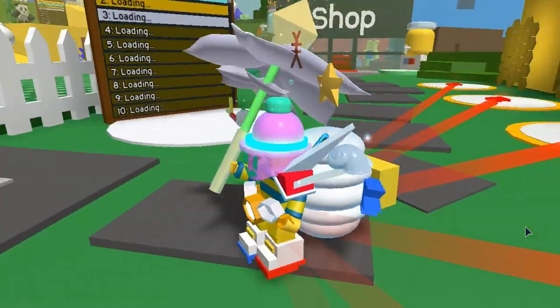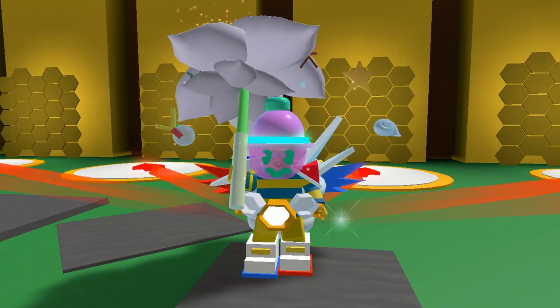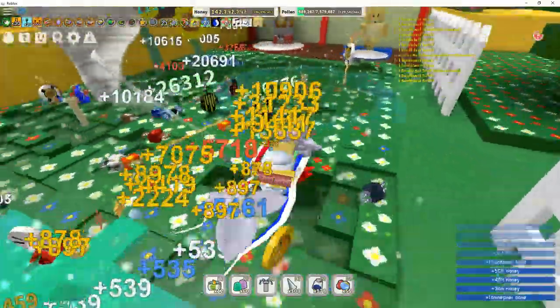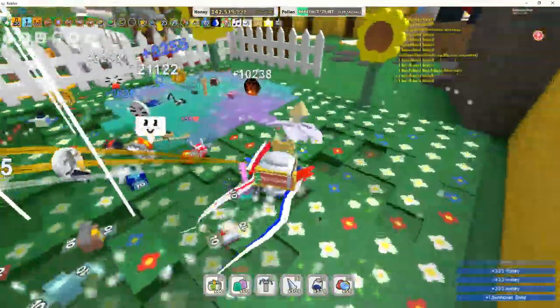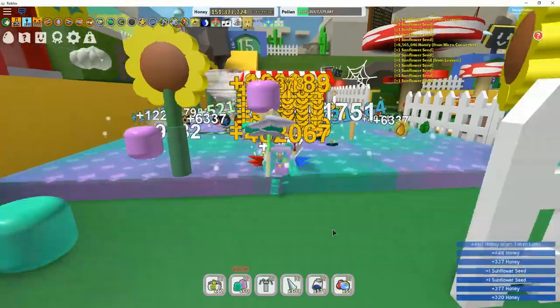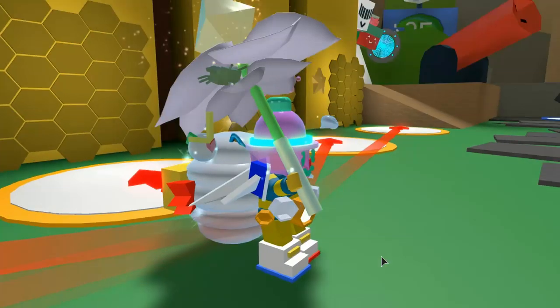Check this out — this is the gummy mask, and it's going to give me some awesome powers. I'm going to do some grinding for sure. I need to get more honey, and then I'm going to be ready to get the coconut canister — that's my next target.